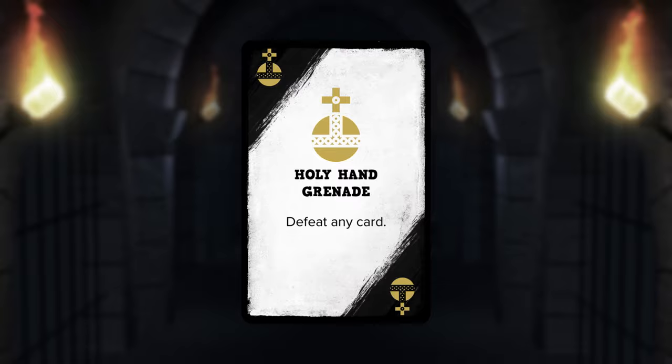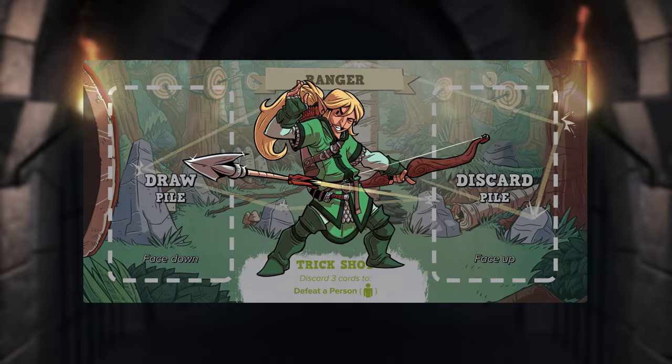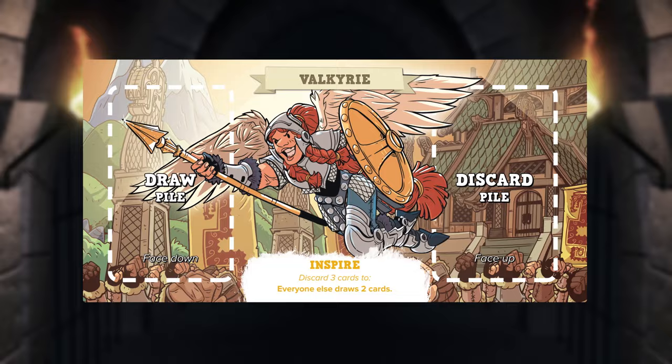Fireball is a great example of an action card because it can be used to instantly defeat a monster. Each hero has a special ability that they can use to help the team. The ability for each hero is shown on the bottom of their hero mat. To use the ability, discard three cards face up to your discard pile. Any time you play or discard a card, you'll want to refill your hand back to its starting size.